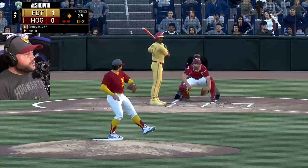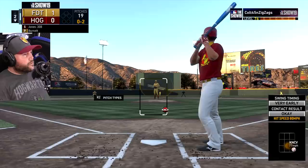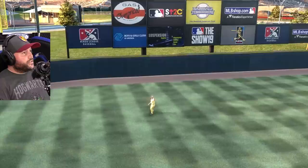Down one nothing. Low slider — strike out Griffey! We're going to get that run back. I feel like I can score runs off this guy, I feel like I can get four or five runs in this game. And that's hit well, but not well enough.